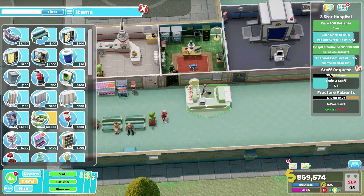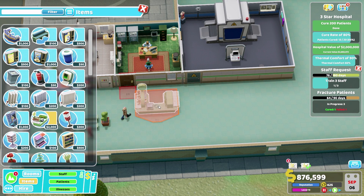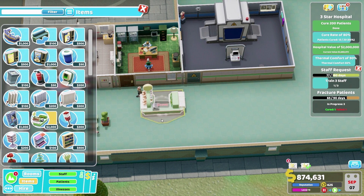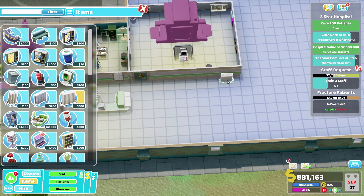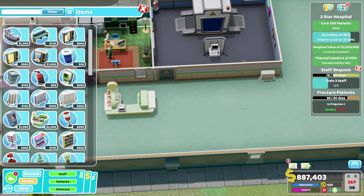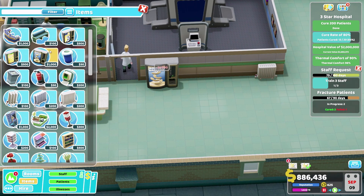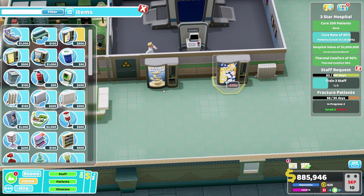Perhaps we could have another little newsagent — wouldn't be a bad thing. Let's go ahead and pop that there. It is now much warmer — perfect. We just gotta pull our cure rate up a lot. That's going to be very hard — it's really low. How did I ever get this bad?